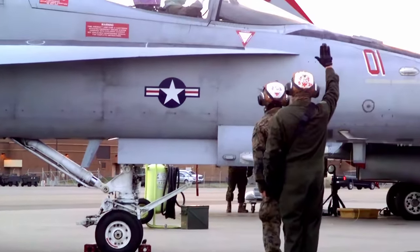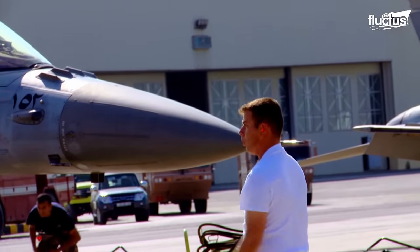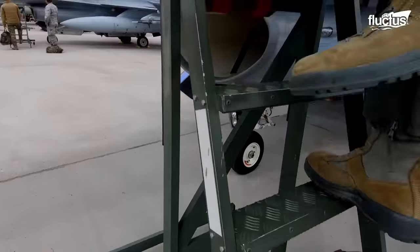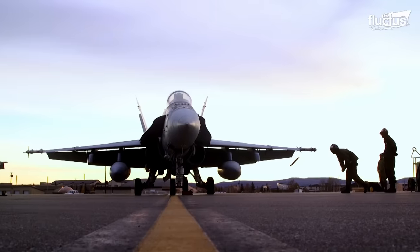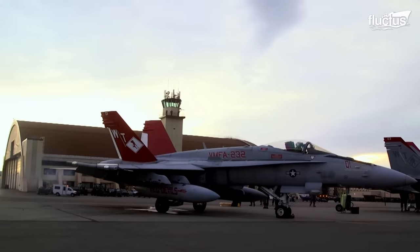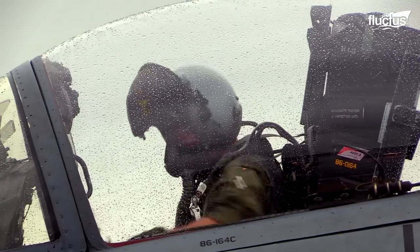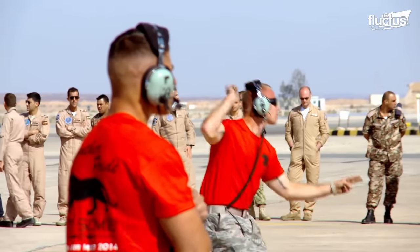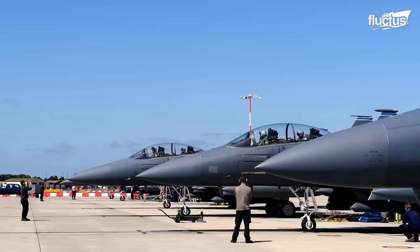Air and ground crews pride themselves in being able to get airborne within the safest and most effective times. By the time the pilots have ascended the entry ladder, the aircraft is already fueled and armed, ready for the flight. Crew chiefs and pilots work together to get the fighter started up in the quickest possible time. Once the pilot is ready, he starts the taxi process to get to his takeoff position.